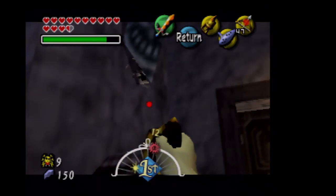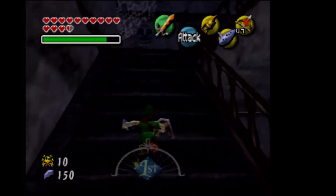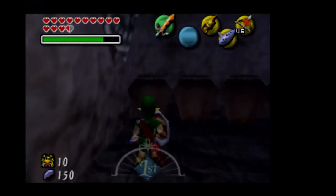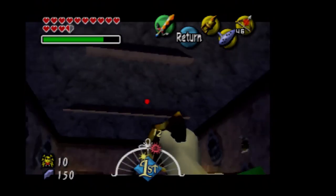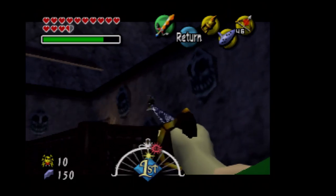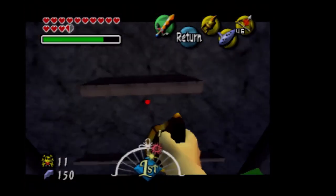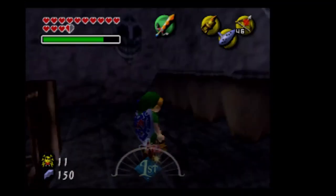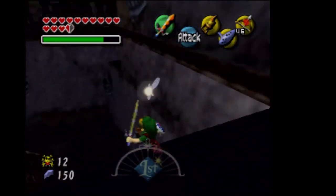I recommend getting the Stray Fairies in the Great Bay Temple — probably the most out of all the temples, only rivaled by Snowhead Temple. With a combination of defense and more magic, you're just going to plow through a lot of these areas. There's one more Skullchula in this room. Much like the last Skullchula house, there are more Skullchulas, 30 total. I always thought you could only get this on the night of the first day, which probably explains why I sometimes go here at night. And there are no more in this room.